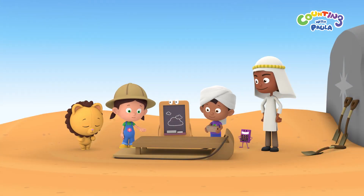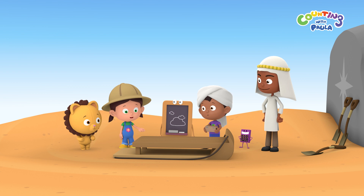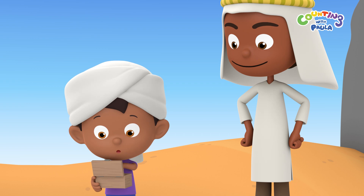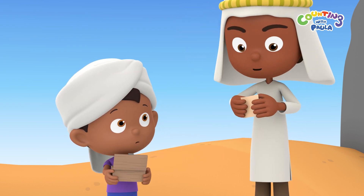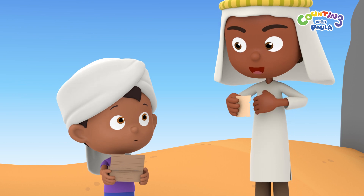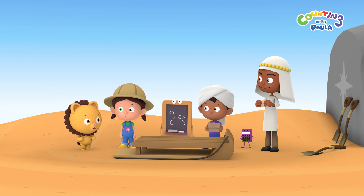A sled and a box! I think we're supposed to use the sled to ride down this hill. But to where? It's an old piece of paper, Mr. Merchant. It says to return the lamp, we have to ride the sled to the south. Which way is south, Mr. Merchant?